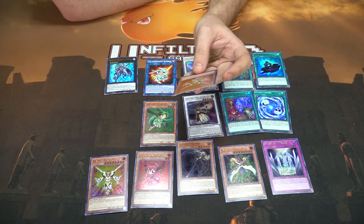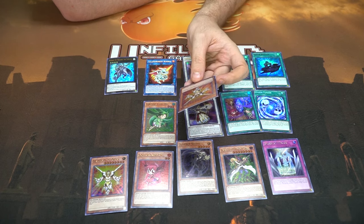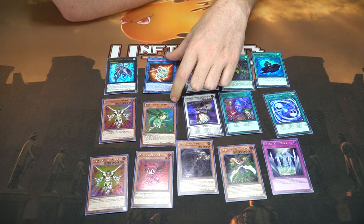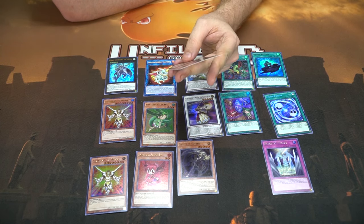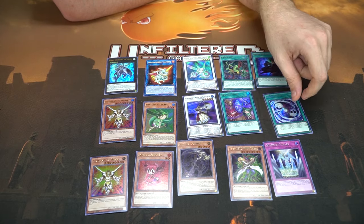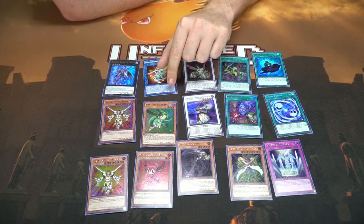Guardian of Order: if you control two or more light monsters you can special summon this card from your hand. You can only control one, and it's a 2500 attack, 1200 defense. The biggest card looks like Vision HERO Witch Raider: to tribute summon this card face up you can tribute traps you control as well as monsters. When this card is normal summoned you can destroy all spells and traps your opponent controls, and you cannot special summon monsters during the turn you activate this effect except for HERO monsters.